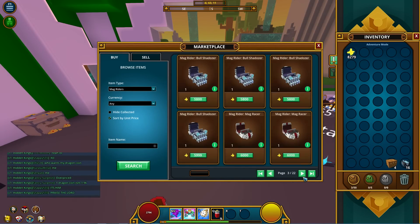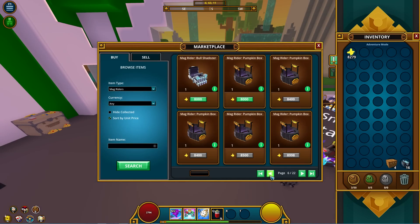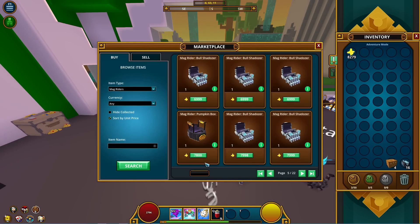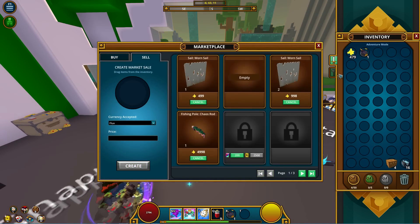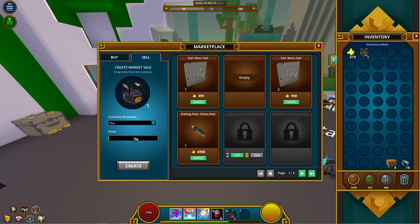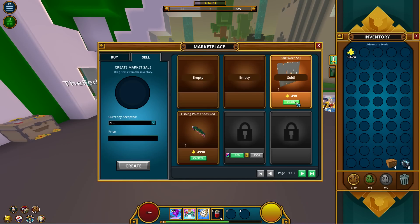I grabbed that flux and went and found the pumpkin box mag rider. As you can see, the one I buy is 7.8k, then it goes up to 8k and 8.4k. So I buy it for 7.8k and post it for 8.4k — that's 600 profit — and it sold very quickly.